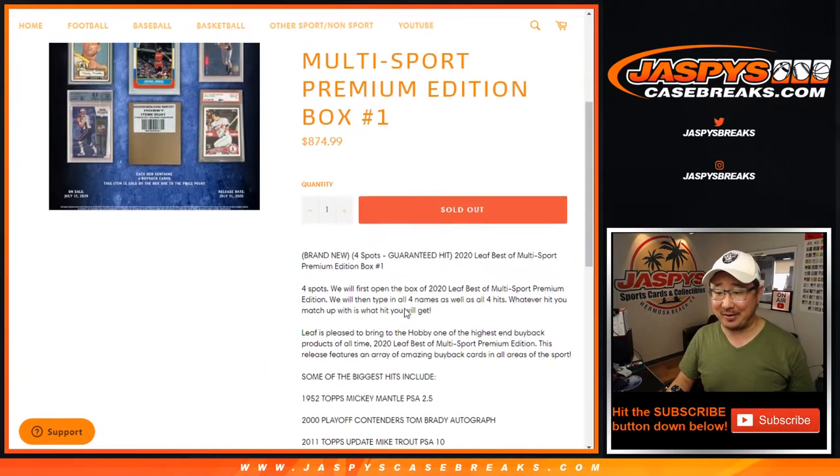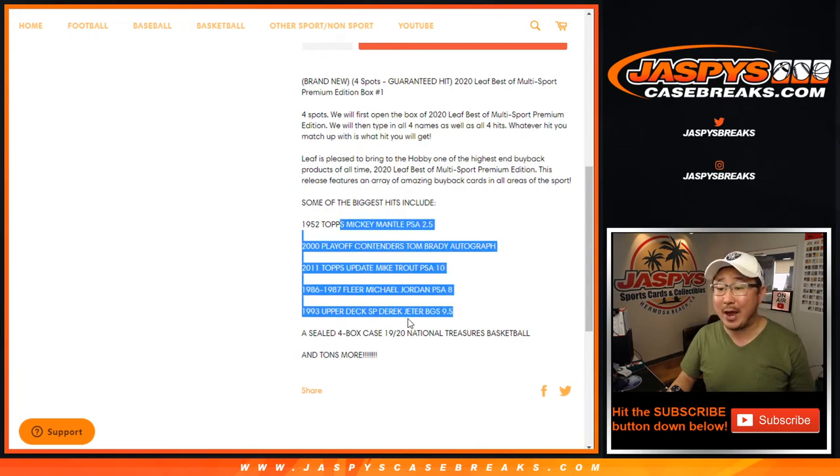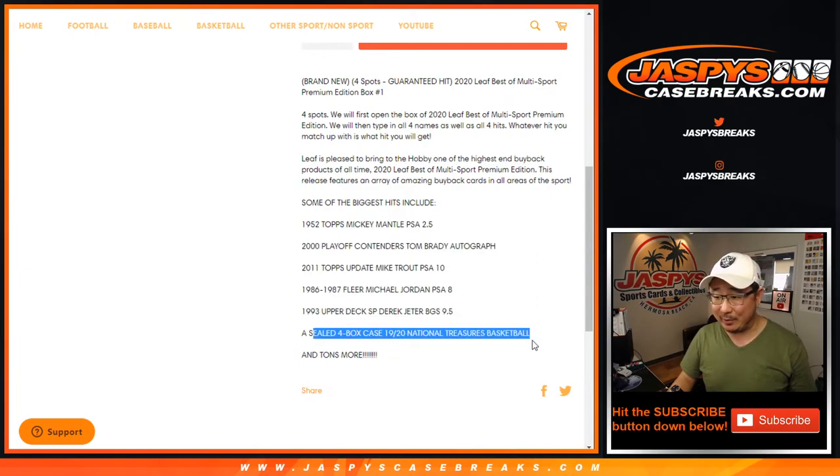Look at that price point right there. There's a lot of stuff that we can chase here. Some stuff is probably going to be under that price point, but some stuff is going to be way over that price point. And they're giving away this too — somewhere, someone's going to have it, maybe us.